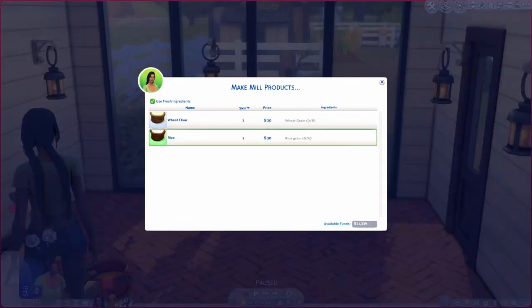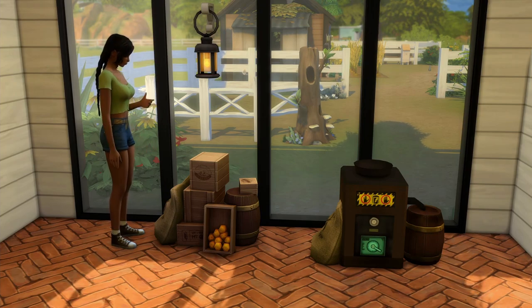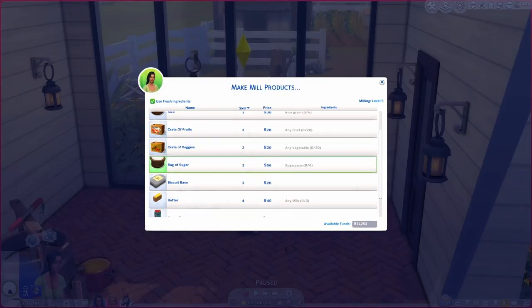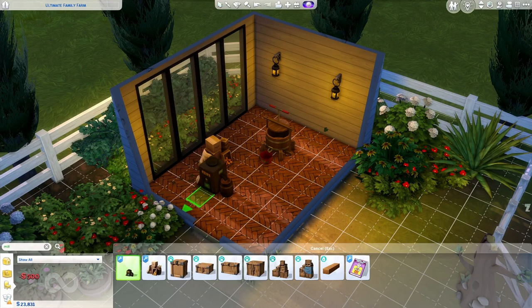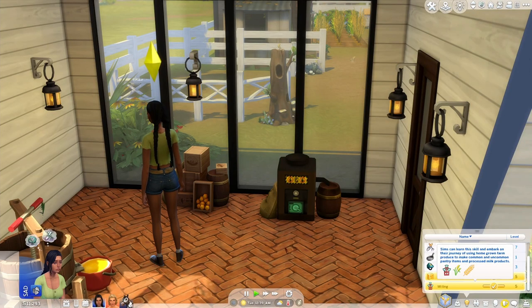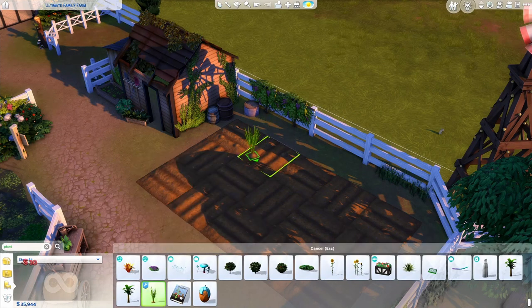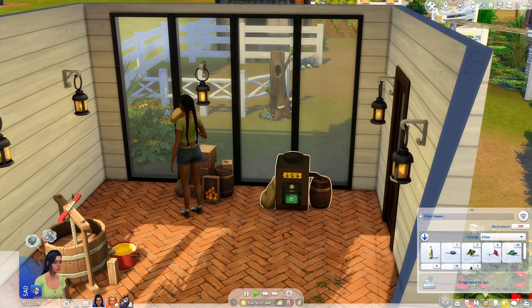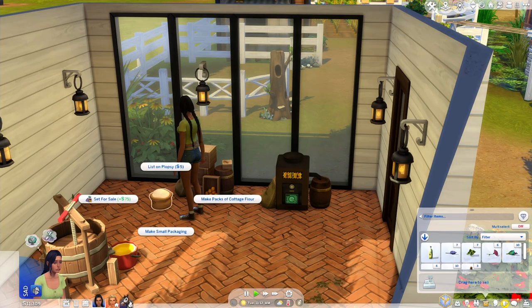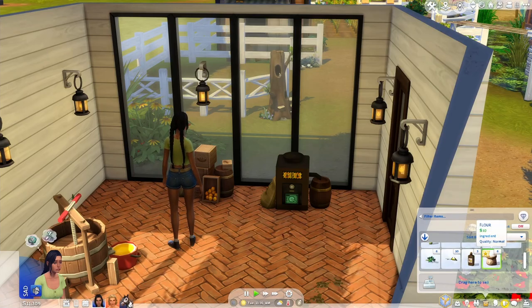My final mod for today is the Functional Mill by Icemanman. This is a great mod with a lot of features — you can process different types of ingredients to produce flour, butter, and sugar. There's a rustic and industrial version, so you can tailor it to suit the aesthetics of your farm or ranch. The mod also introduces the milling skill, which lets you unlock new recipes as you go along. There are also custom harvestable plants such as rice, flour crops, and sugarcane that integrate with the mod, so you can grow everything you need for recipes if you have the Simple Living lot trait turned on without buying anything from the store.